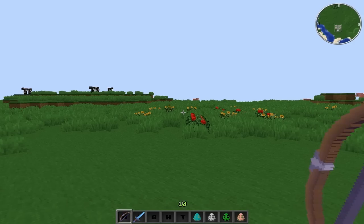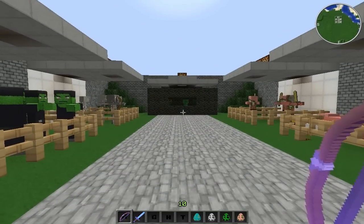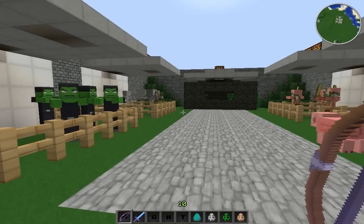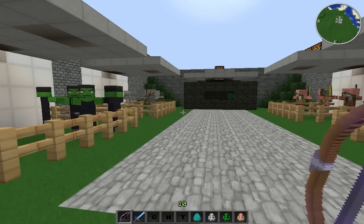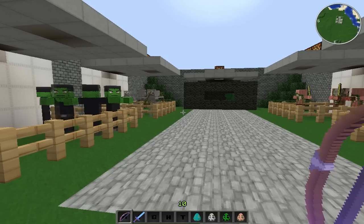Hey, what's up guys? Today I have another mod that I want to show you. This mod is called the Mob Dismemberment mod. Basically what this mod does is when you kill mobs, they fall to pieces and they also bleed when they die. This mod only works for four types of mobs: the zombies, the skeletons, the creepers, and the pigmen.